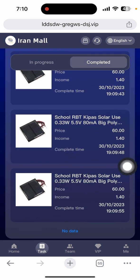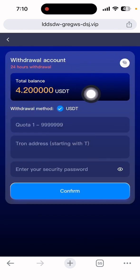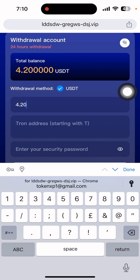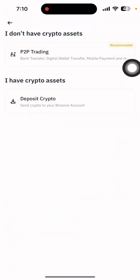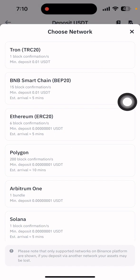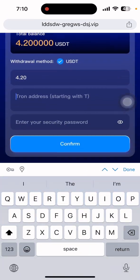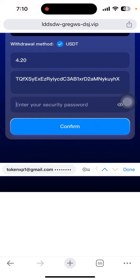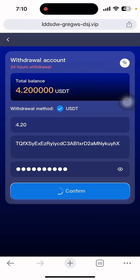Now I want to withdraw my money. Go to the Home section and click Withdrawal. You can see my total balance is 4.20 dollars. Enter the amount — 4.20 dollars — and enter your withdrawal address. Open your Binance app, go to Deposit, select Crypto, then select USDT, choose the TRC20 network, and copy the address. Go back to the website and paste the address. Then enter your security password and click Confirm.